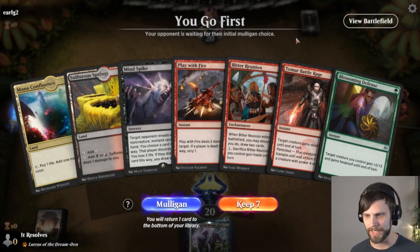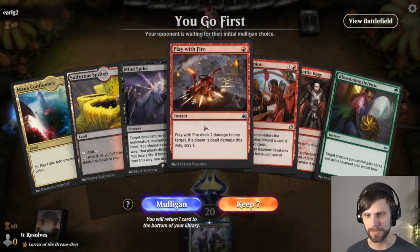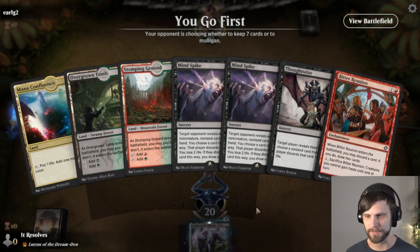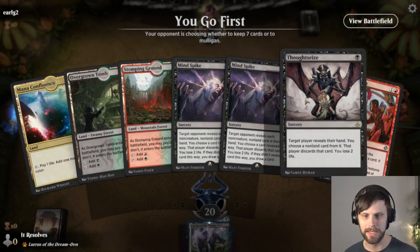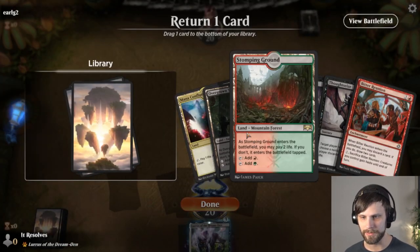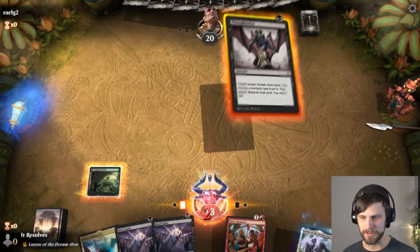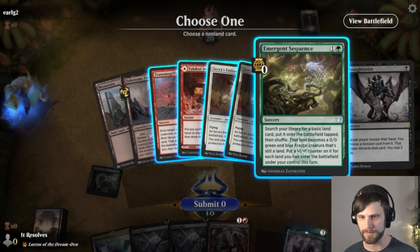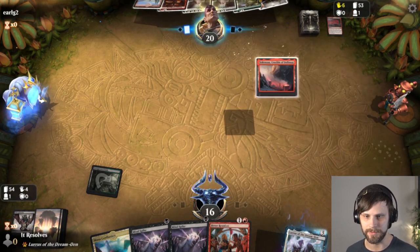Here we are for game number two. This is actually a much more reasonable hand — we've got some solid playables. We don't want to go down too far on cards in hand, and this actually has a reasonable chance of drawing into something with Bitter Reunion, so I think we keep and throw back a land. Turn one Thoughtseize and we'll see what we get. Okay this is a terrifying prospect. I think we just take the Transmogrify.